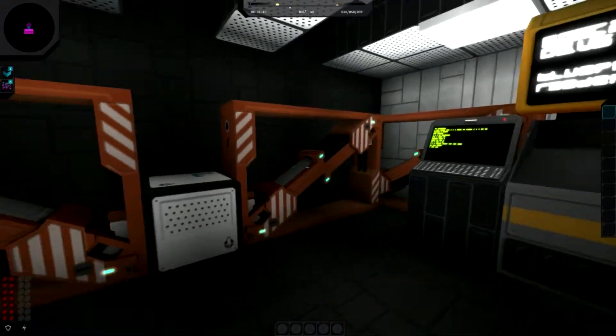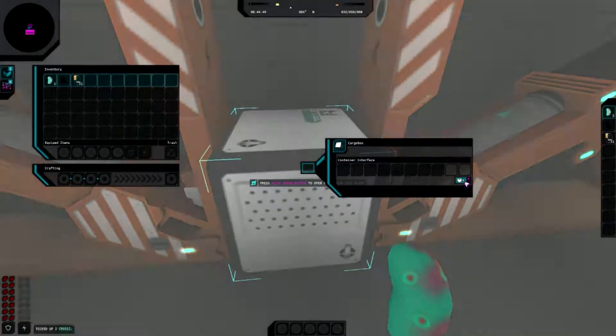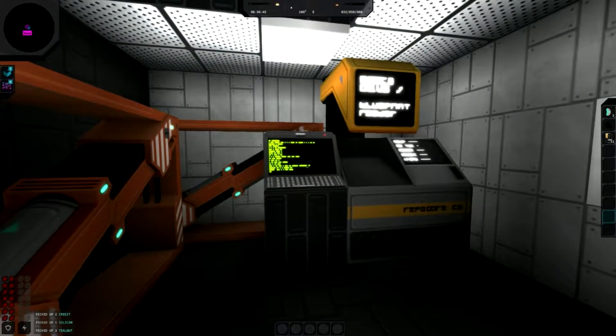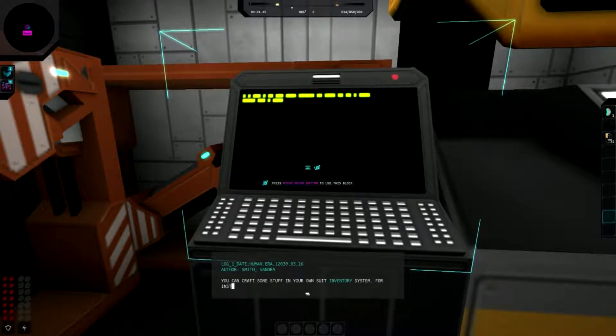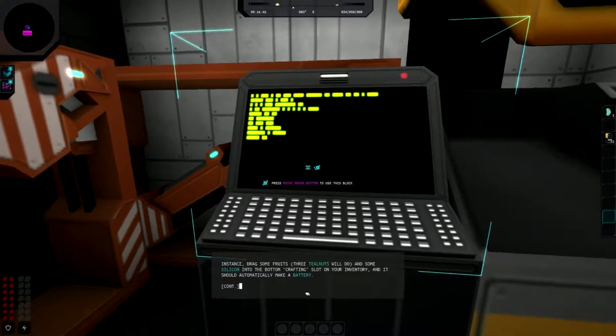There's another battery slot that needs powering and another cargo box with teal nuts, silicon, and some credits. The game instructs me to craft in my suit inventory system: drag three teal nuts and some silicon into the bottom crafting slot of my inventory and it should automatically make a battery.